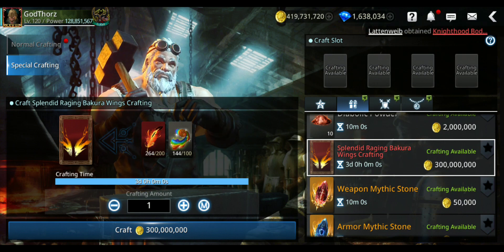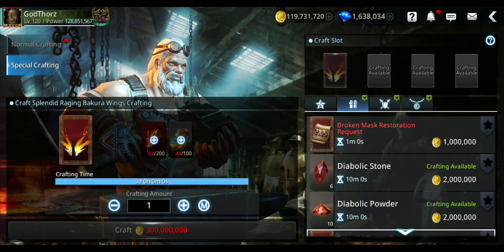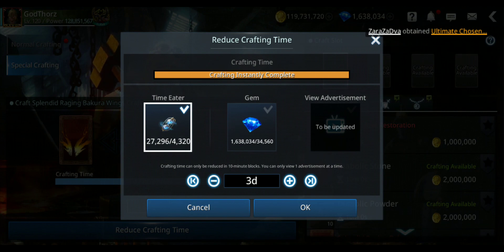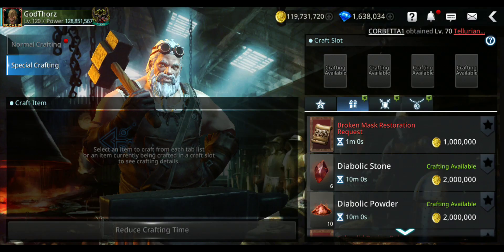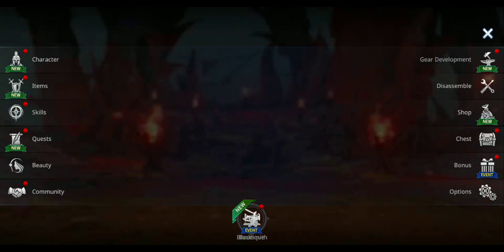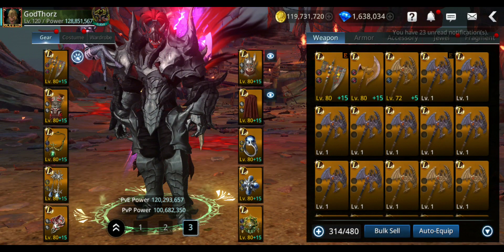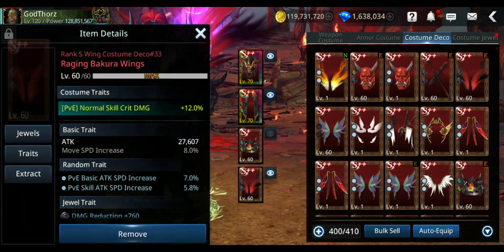300 million — anyways, I'm gonna craft it. 4,300 times? Oh my gosh, are you crazy? I'm gonna do it anyways. And I finally got the Raging Bakura wings! Let's max them. I wish we could transcend them, but no transcending for the wings as far as I know, because they are deco.